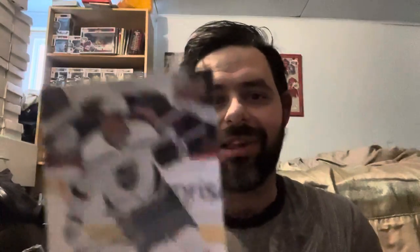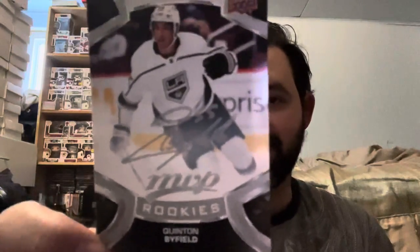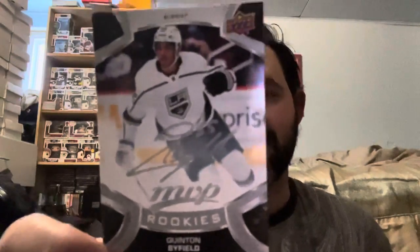Very nice hit to start — we have a rookie silver script parallel of Quentin Byfield, the second overall pick behind Alexis Lafrenière in the 2020 draft. I really like that one. He's a former Sudbury Wolves player too, which is apparently my favorite OHL team.